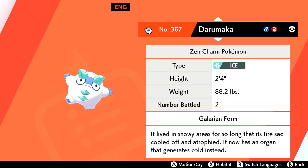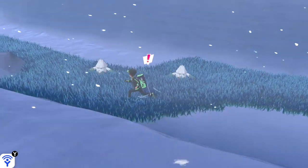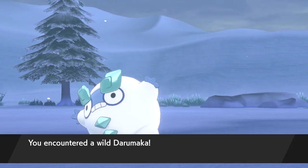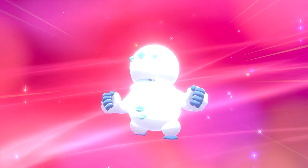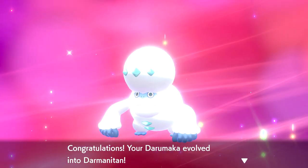The new Galarian forms for Darumaka and Darmanitan are up next. Darumaka is tricky to find, with only a 5% chance to be encountered in the grass on Route 8 and Route 10. Unlike its Unova form, Galarian Darumaka does not need to be leveled up to 38 — instead, it needs an Ice Stone in order to evolve, making the process a lot faster for Pokedex filling purposes.